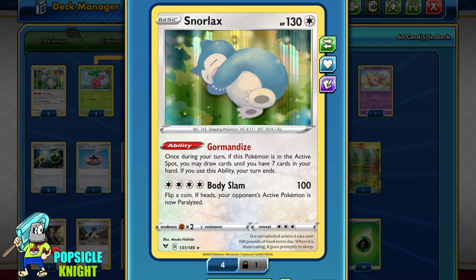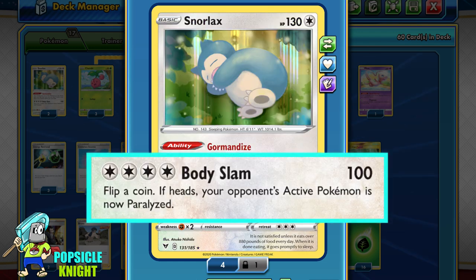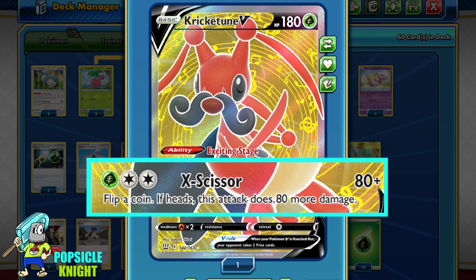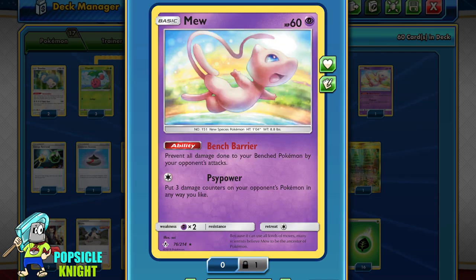For consistency, I'm using Snorlax with the Gourmandise ability, which lets you draw cards until you have 7 in hand, then your turn ends. Snorlax can also attack — for 4 colorless energy, Body Slam deals 100 damage and paralyzes on heads. I also have Cricketune V with the Exciting Stage ability: once per turn, draw cards until you have 3, or up to 4 if it's in the active. Note that Cherim cannot energize Cricketune because it has a rulebox. For 1 grass and 2 colorless, X Scissor deals 80 damage or 160 on heads. I also have Mew for its bench barrier ability to protect our Cherim from bench damage.